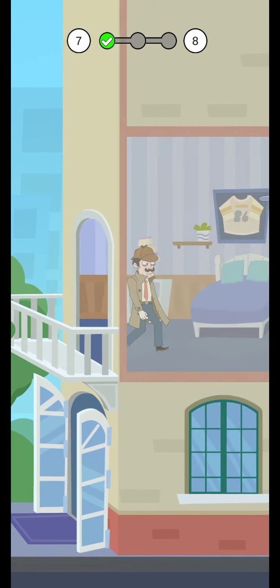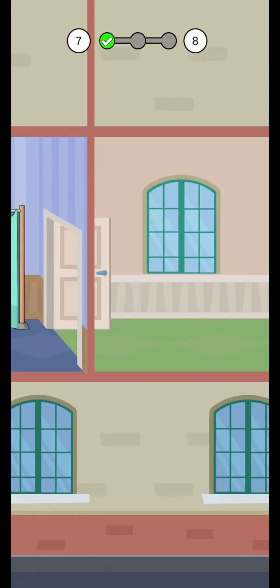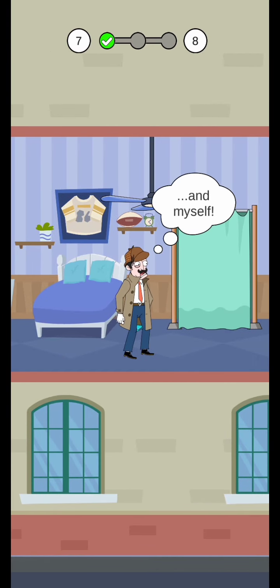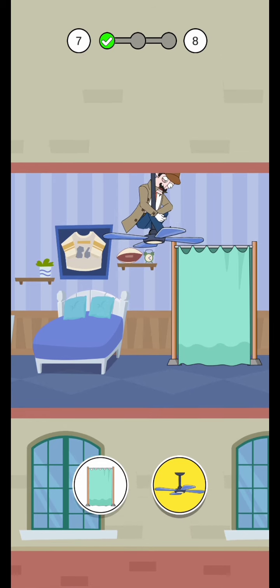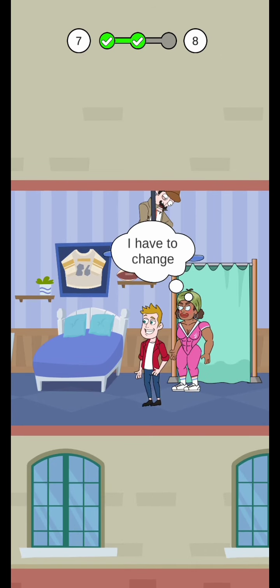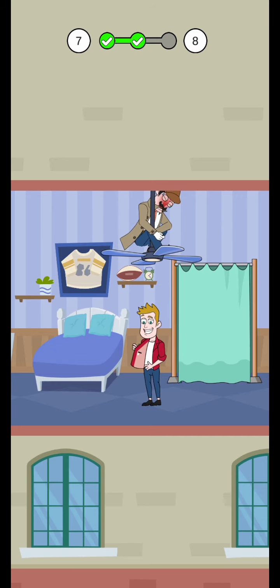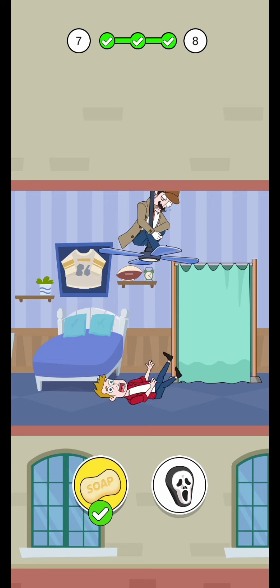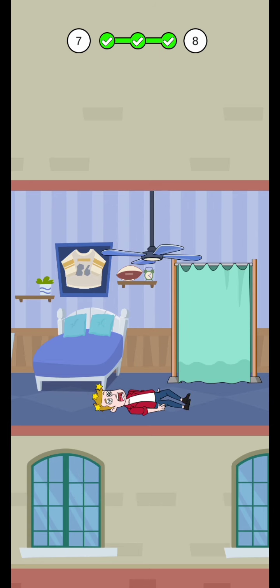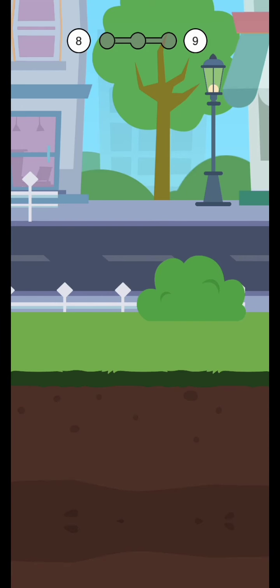Good, next level — level number seven, second step. Tap fine, okay, fine, tap fine. Click the fan, okay. I am feeling so tap, okay click this one, it's good. This level is complete, next level number eight.